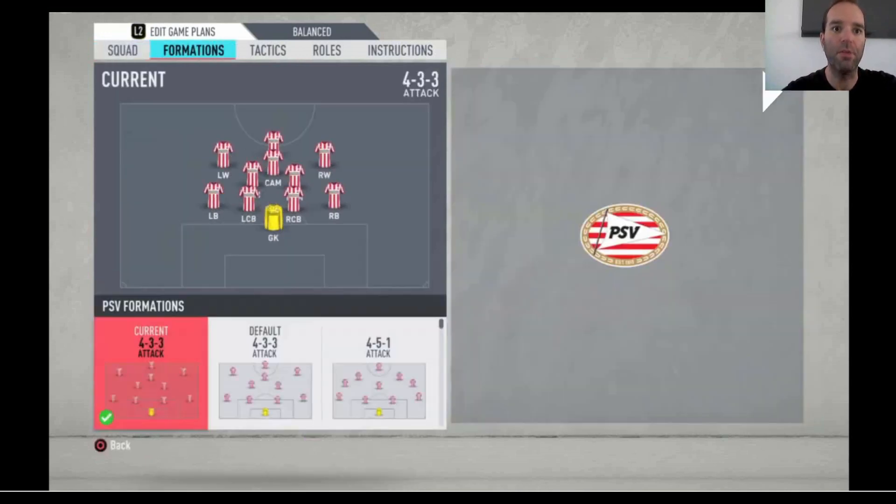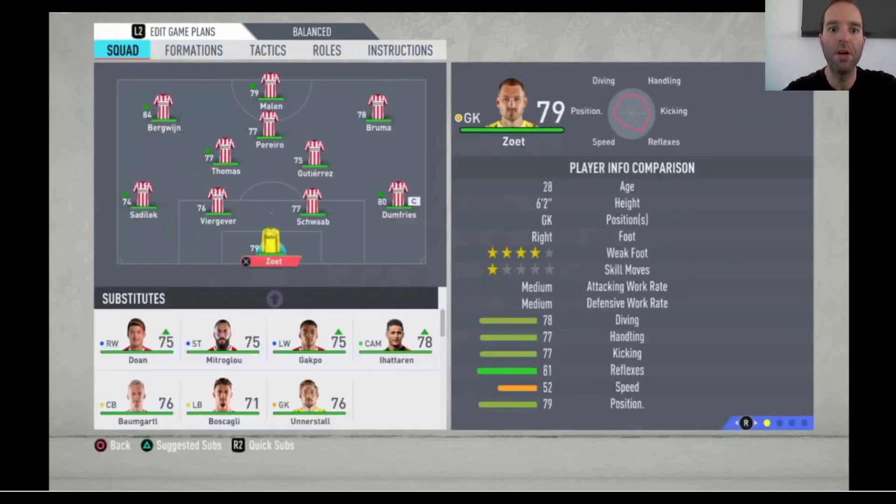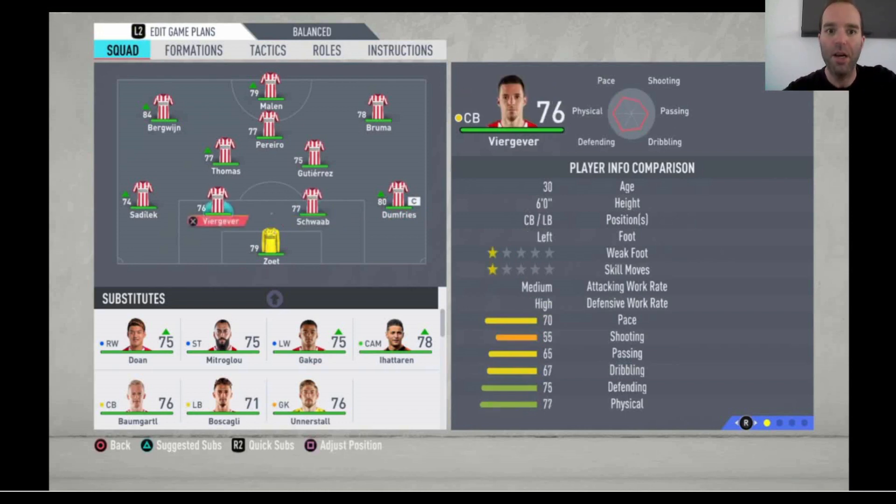It's PSV Eindhoven — they have some lovely players, of course a four-star team. The formation is the 4-3-3 attacking. For the lineup: Zoet is the goalkeeper, rated 79, really good — he's not the first keeper at PSV at the moment but in the game he is the best goalkeeper in this team, so you need to select him. Right defender Dumfries is really good: 80 pace, 87 physical, and 76 defending.